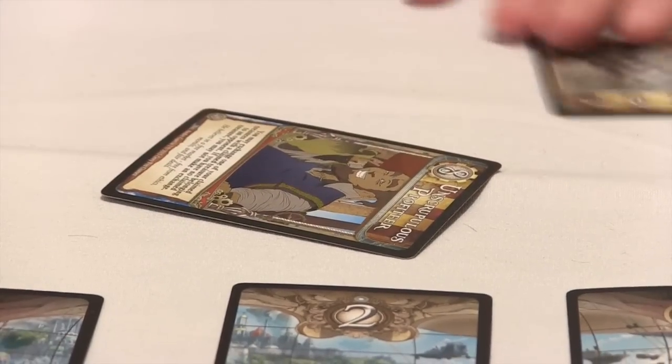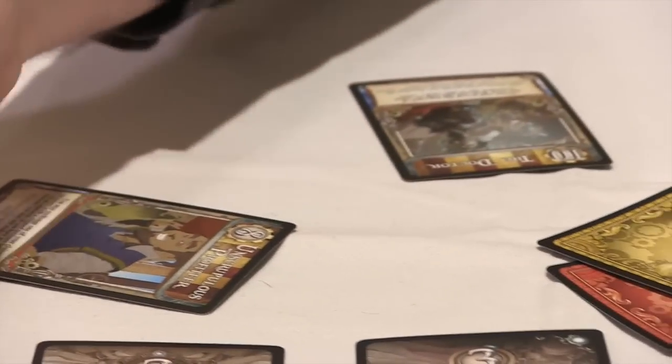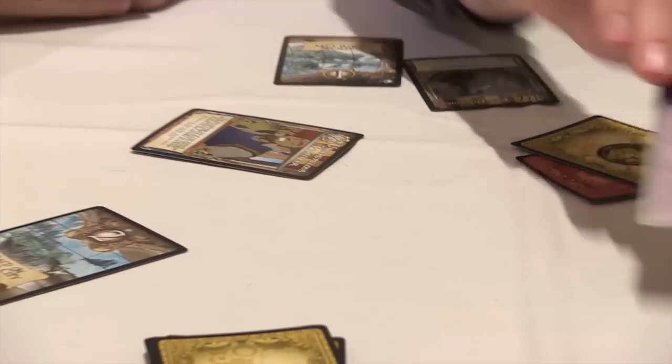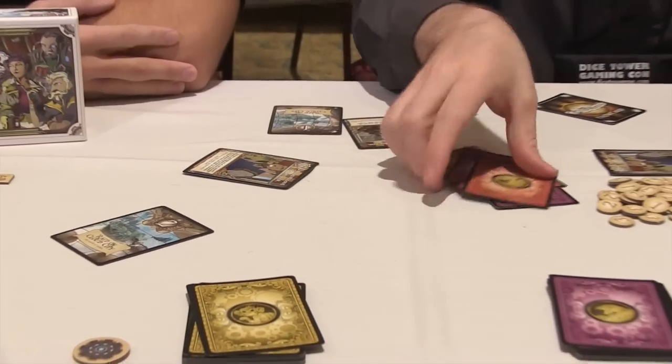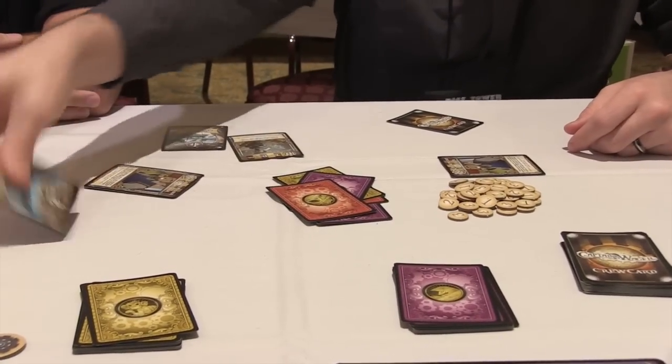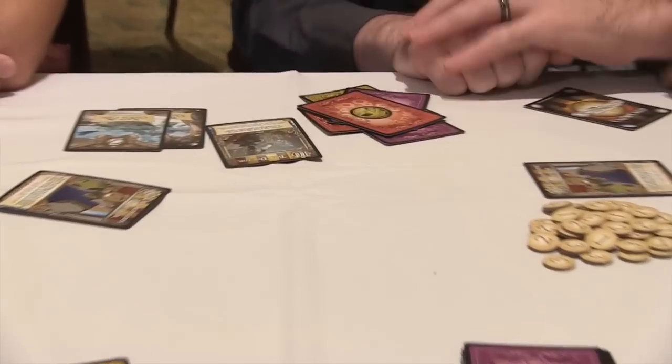After everybody has played, whoever played the highest value will claim the encounter. After all three encounters have been claimed, if they were claimed by three separate players, the treasure will be divided among those players. If one player has a single majority, they will claim all of the treasure in the pot.